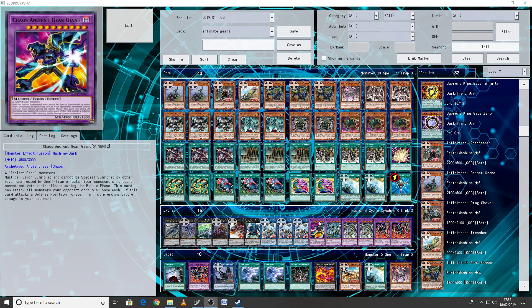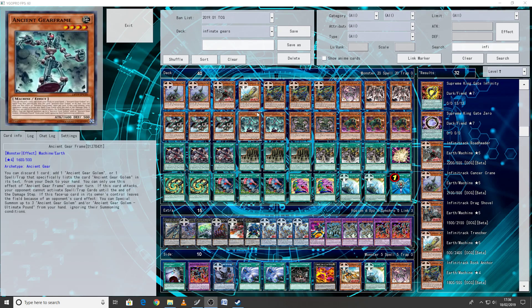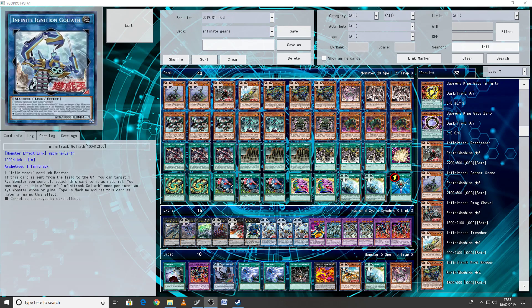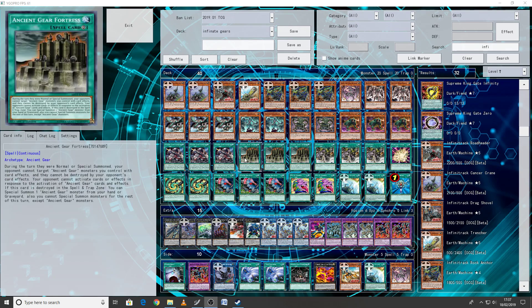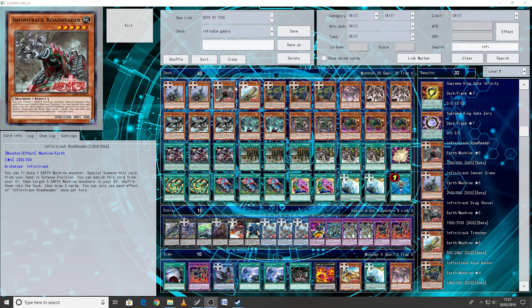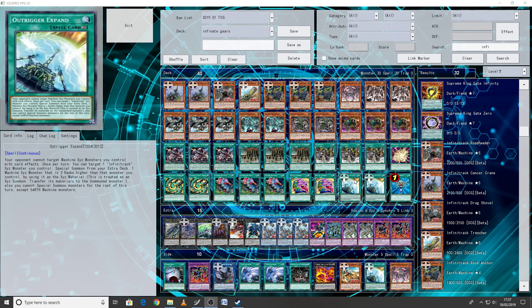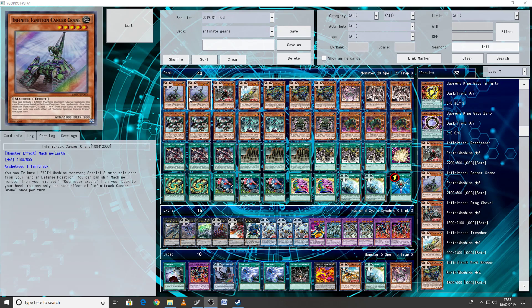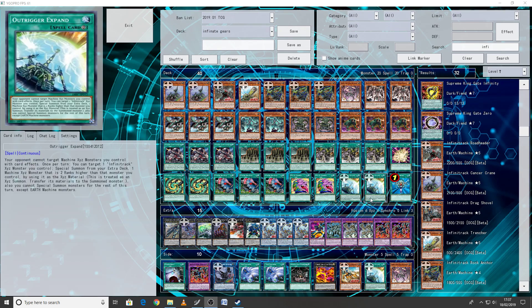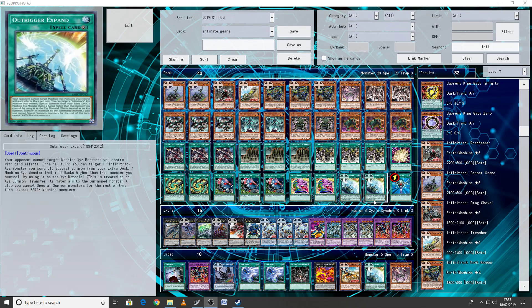One Overload Fusion to go into Chaos Giant, and two Ancient Gear Fusions to go into everything else. Three Limiter Removals because it's at three and you're playing a deck of big beefy machines — you could even make your link one into 2000 attack for the turn, so it's very handy. Two Pot of Desires because pretty much everything important in the deck we're playing at three. The Infinity Tracks are fantastic, but if you banish a few of them off Desires, it's no end of the world — you can still play Ancient Gears normally and beat your opponent down. Two Outrigger Expand, searchable off Cancer Crane — it's a continuous Rank-Up that also says your opponent cannot target your Machine XYZ monsters with card effects. And one Monster Reborn to round out the main deck.